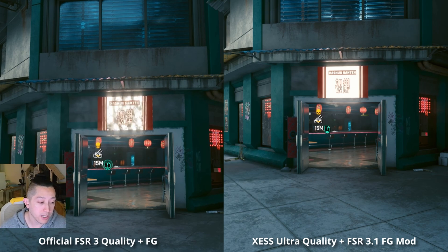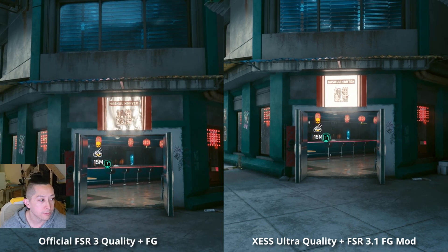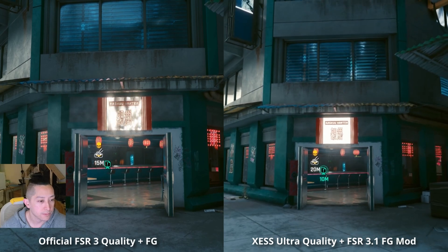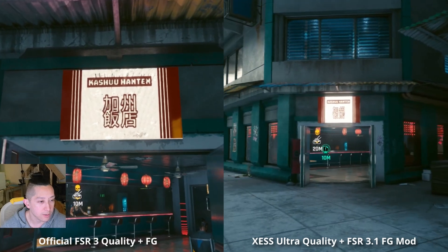Now moving on to XESS. XESS has another option — there's a lower upscaling option, and it's XESS Ultra Quality, which is a bit higher. I think it's upscaling from about 80% render resolution. We are going to get a better image out of this as well. You're also going to see a more stable image — it's very close to DLSS quality. It's really stable overall.